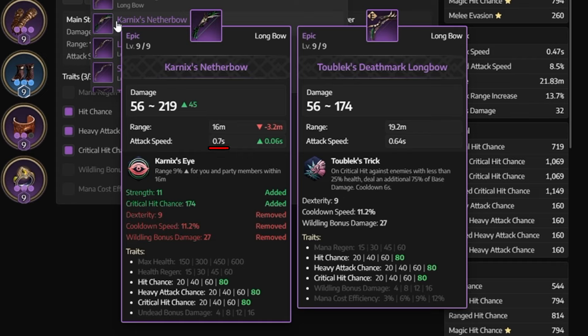Next is attack speed. Carnix is 0.7 seconds. 2 Black is 0.64 seconds. This might not seem much, but it is quite significant. And when you play 2 Black, you're most likely going to be pushing for 70 dex, and every dex increases attack speed. So your attack speed is going to be even higher. This attack speed is not just for auto-attacks — it affects everything. It just makes the whole animation faster, so everything you do is going to be faster. You're going to be shooting your Zephyr faster, your strafing is going to be faster, charging speed of Snipe and Flashwave, casting Tornado — they're all going to be faster.